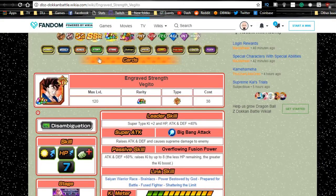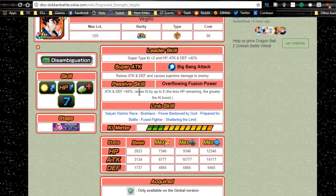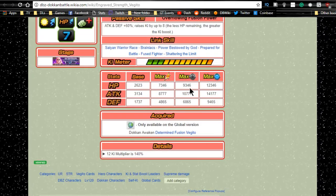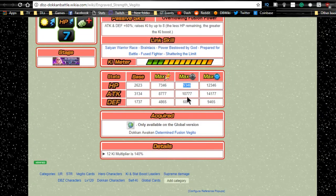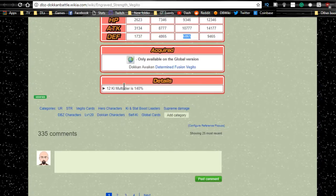Looking ahead at his LR form: his super attack raises attack and defense and causes supreme damage. His passive skill becomes attack and defense +60%, which is really awesome, and raises Ki up to eight. He gets Shattering the Limit. His max base Dokkan system stats are HP of 93,000, Attack of almost 110,000, and Defense of 6,800, with a 12 Ki multiplier of 140%.